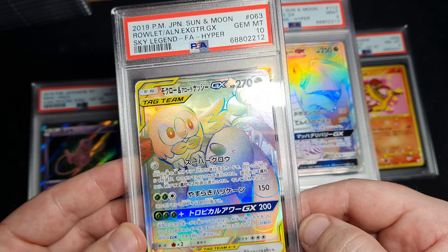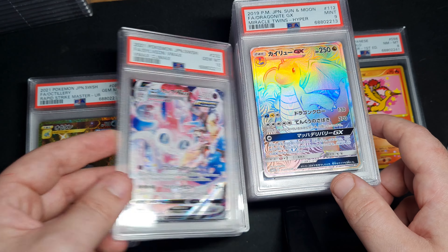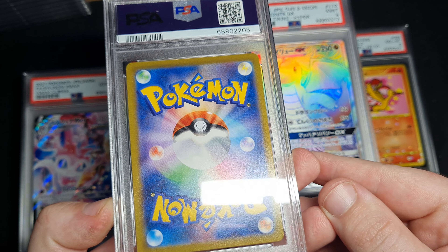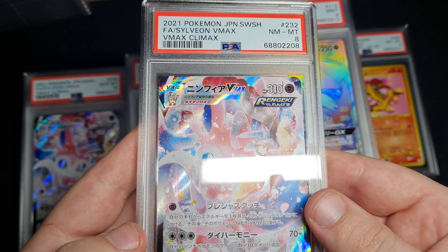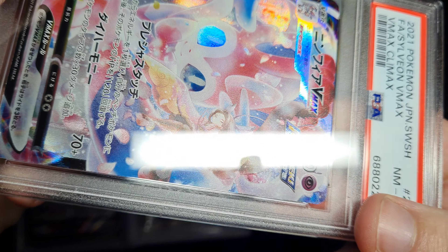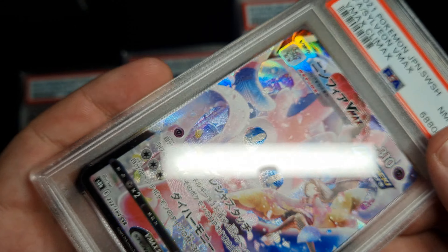Look at that centering left to right — don't do that, don't make my mistake, just sell them raw. Wow. That's a pretty rare hyper rare to be honest. Oh, we got an 8 on this one. What have we got here? There's a piece of plastic on my card — right there. I don't know what that is.